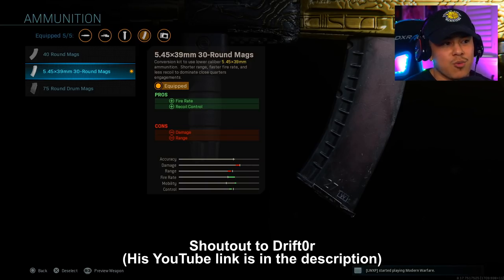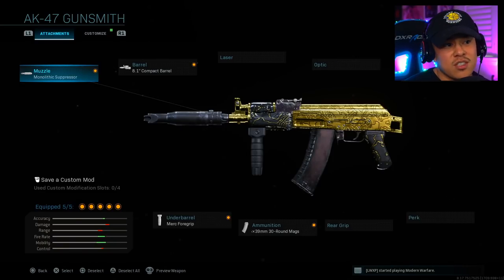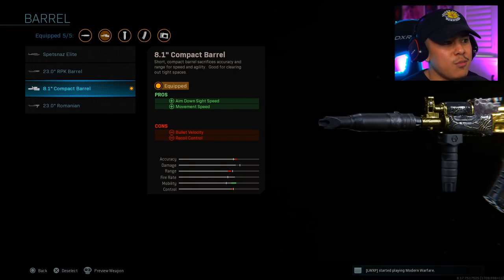As for my class setup, since I'm a solo player I want to stay as stealthy as possible. I'm using the monolithic suppressor — it gives more damage range and keeps the weapon suppressed when firing. For the barrel, I've got the 8.1-inch compact barrel which improves aim-down-sight speed and movement speed.